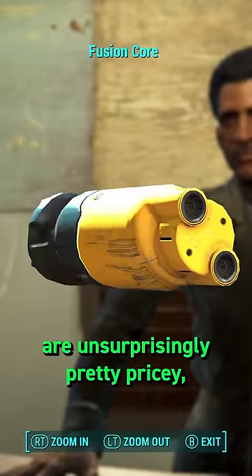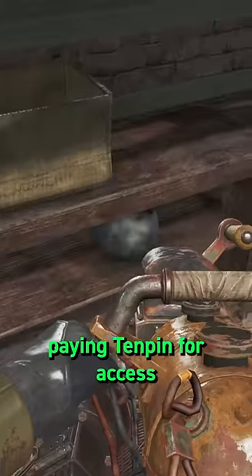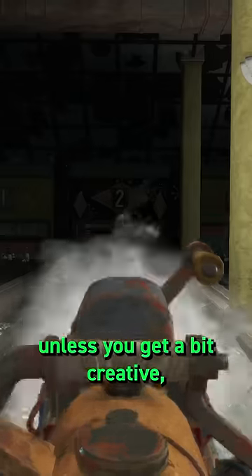For ammunition, fusion cores are unsurprisingly pretty pricey, and you could choose to waste 5,000 units of pre-war money paying to get access to the bowling lanes at Back Alley Bowling. You won't actually be able to play though, unless you get a bit creative.